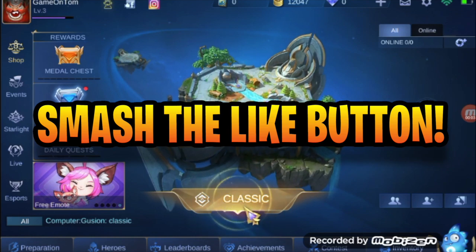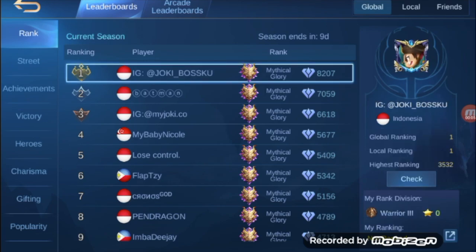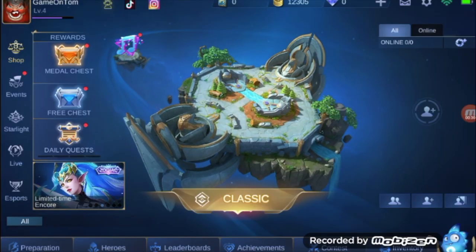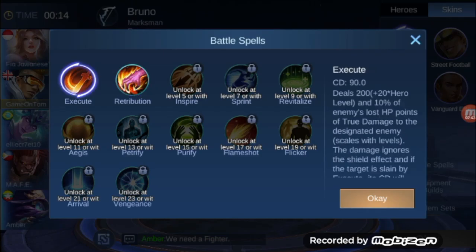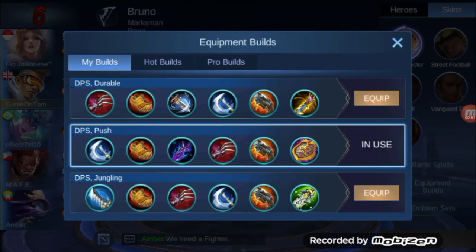Smash that like button if you're hyped for free diamonds. Now let's get into this. So I'm kind of a noob at Mobile Legends still, but I like to dive into games and learn on the fly. We're going to try and be a bit smarter in this episode. Considering I'm pretty new to the game, I'd love to know what is your win rate in Mobile Legends — what's your percentage? I think I've won 100% of my games so far, but I am pretty new. In terms of heroes, I like to have lots of offensive moves. I'm going to go back to Bruno for this first match — I'd love to know if you think there's a better hero I should choose from.